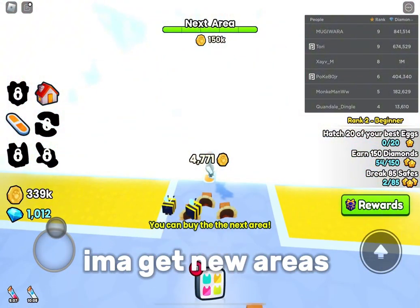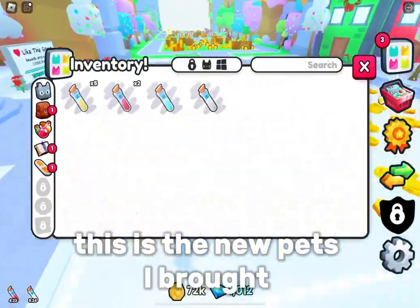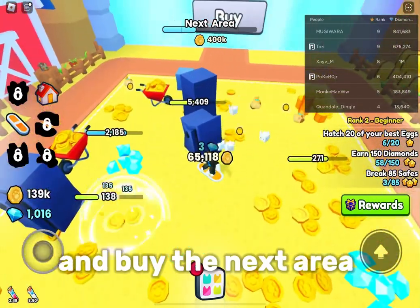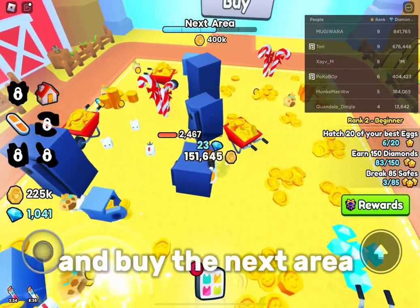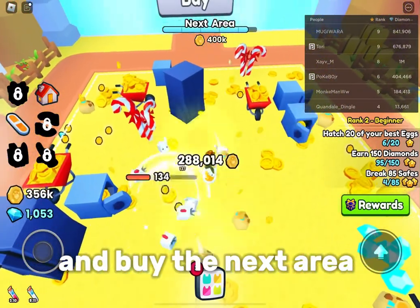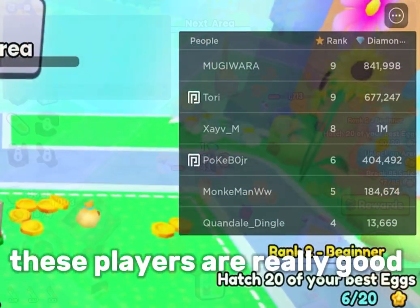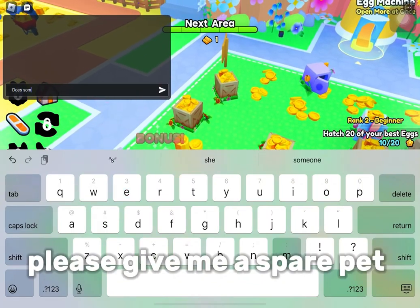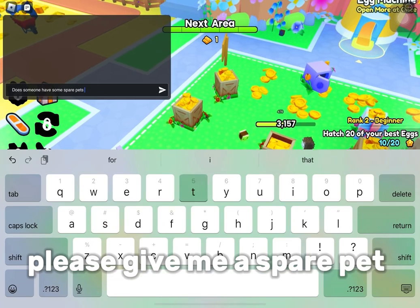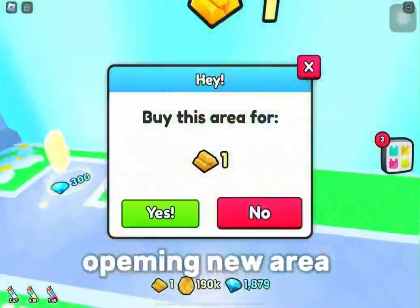I'ma get new areas. This is the new path I bought. Let's start grinding coins again and buy the next area. These players are really good — I'ma type in chat: please give me a spare pet.